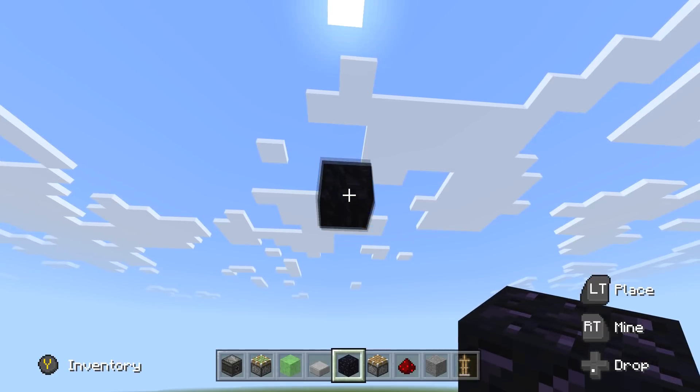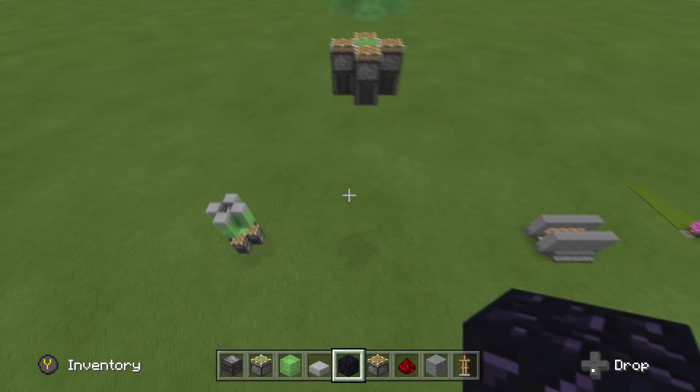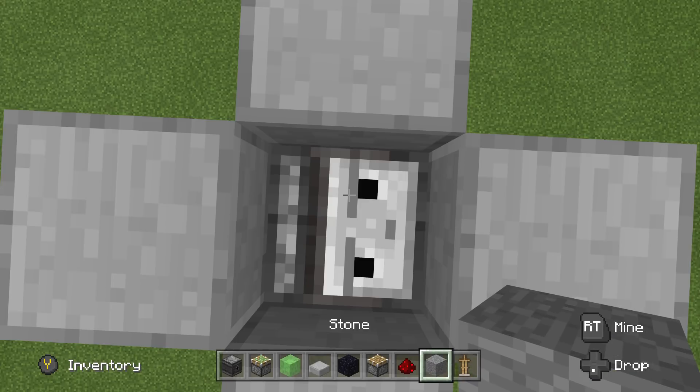I put this obsidian here because I didn't want this one that I'm going to show you how to use right now to fly away while I do it. So first, let's just jump in here and show you. Basically to go, all you got to do is jump and put the block under you.